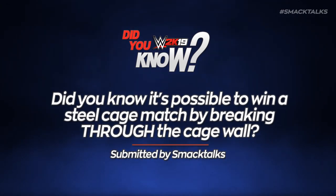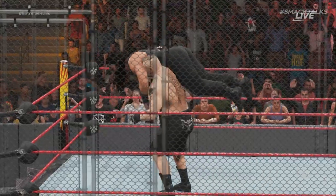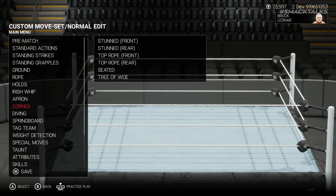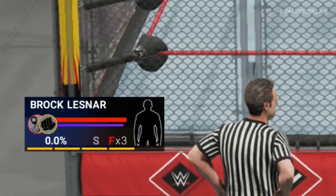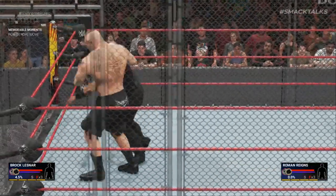Did you know it's possible to win a steel cage match by breaking through the cage wall? This year in WWE 2K19, 2K have added a brand new match-specific OMG moment for the steel cage match, that allows players to win by being thrown through the side of the cage and outside to the floor. To perform this, first make sure your superstar has both the Fired Up and Finisher Breakout skills assigned, then make sure you have 2 stored finishers and at least 50% stamina available. At that point, drag your opponent to the rope position on the ramp side of the ring, then hold R1 on PlayStation or RB on Xbox and press the finisher button.